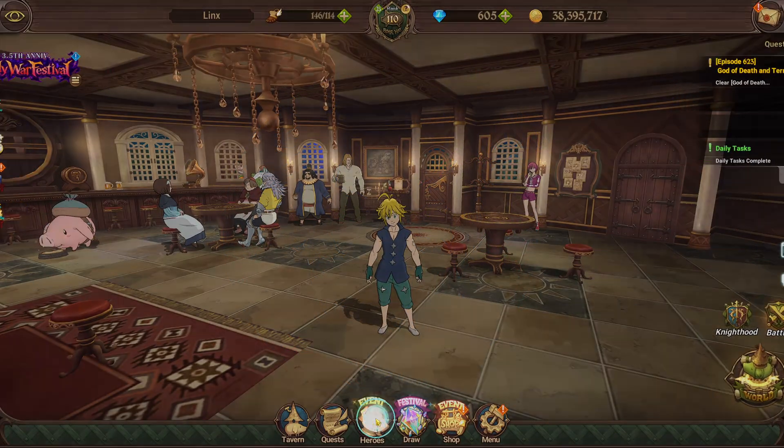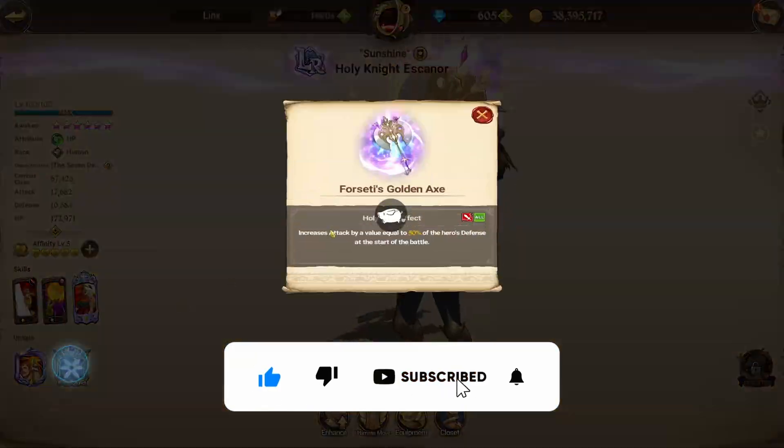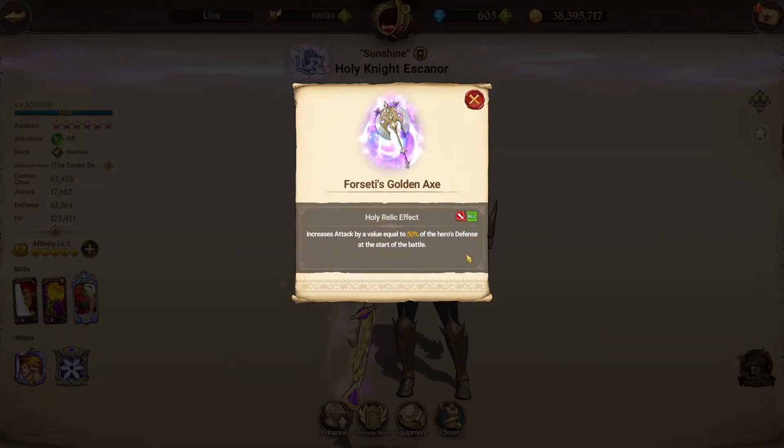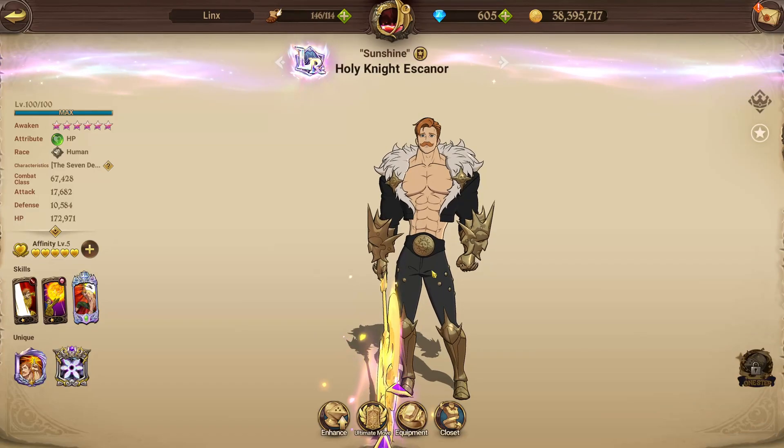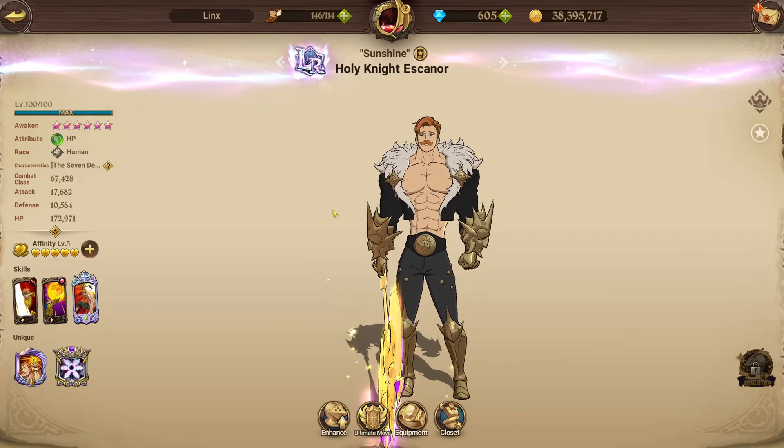A little while ago, someone in my comments asked me what the best gear set for LR Escanor is, given that he has a Holy Relic that increases attack based on his defense. You would kind of think that maybe attack/defense would be better, but after doing some testing, I figured out that attack/crit netted a little bit higher damage.